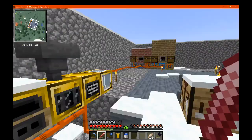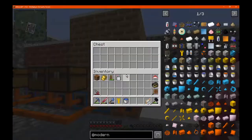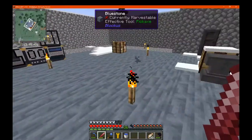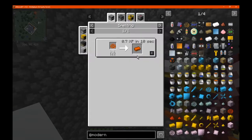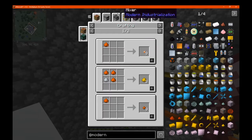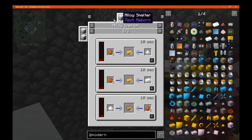So obviously we were doing Modern Industrialization. We got our Kirk Urban and a few other things. I think I was just preparing ingots before. We've got some copper that we've put in here in our bronze macerator, and then from there I was just going to see what happens. We've just got some crushed dust in the macerator.